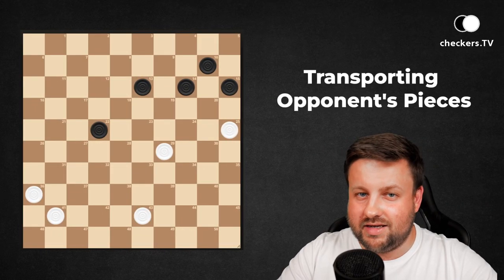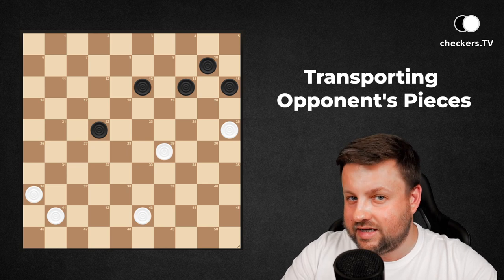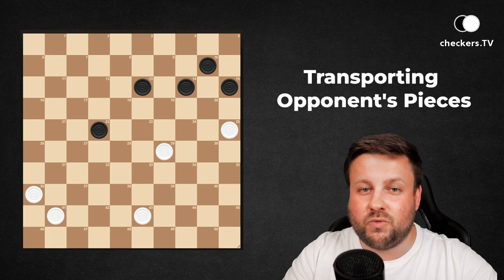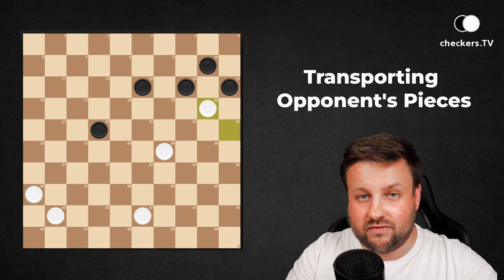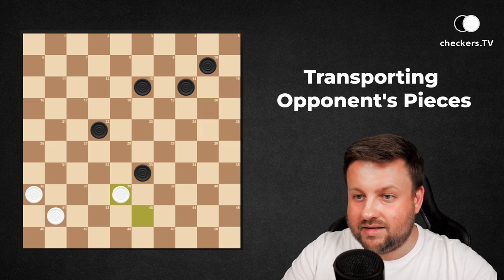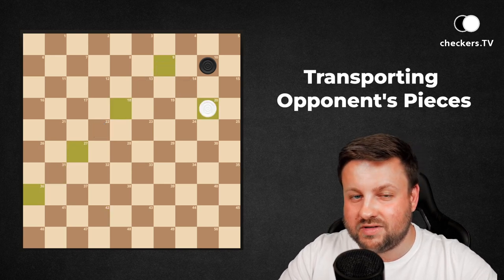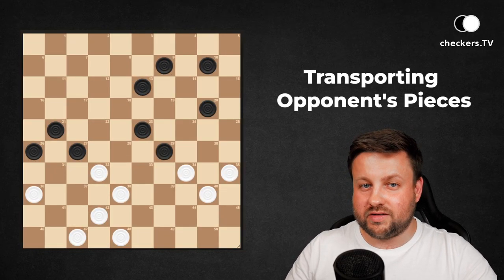To use the idea of transporting opponent's pieces, we can combine different rules of the game. Of course we know about mandatory capturing, but we also have to remind ourselves about the majority capture rule. In this position the right move to play is 25 to 20. The only possible capturing for dark pieces is to take two and not one piece. And then the last part of the combination — thanks to one-to-one opposition, white pieces win the game. Another example of using the majority capture rule to transport the opponent's piece.